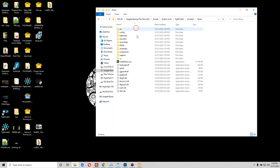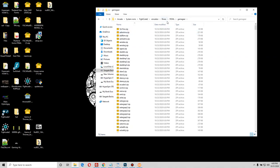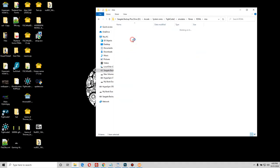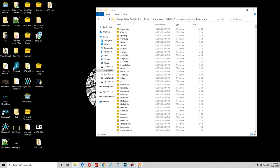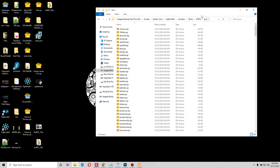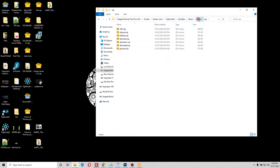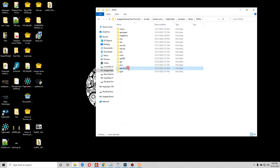The first thing I'll show is the FinalBurn Alpha ROM sets. There are a lot of them — you've got a full set of Coleco, a full set of Sega Game Gear, the Mega Drive and Genesis which has 2,282 ROMs, the MSX, NES (HB is homebrew), PCE, your MAME ROM set, SG1000, SGX, the Master System, Spectrum, and TurboGrafx-16. That covers FinalBurn Alpha.